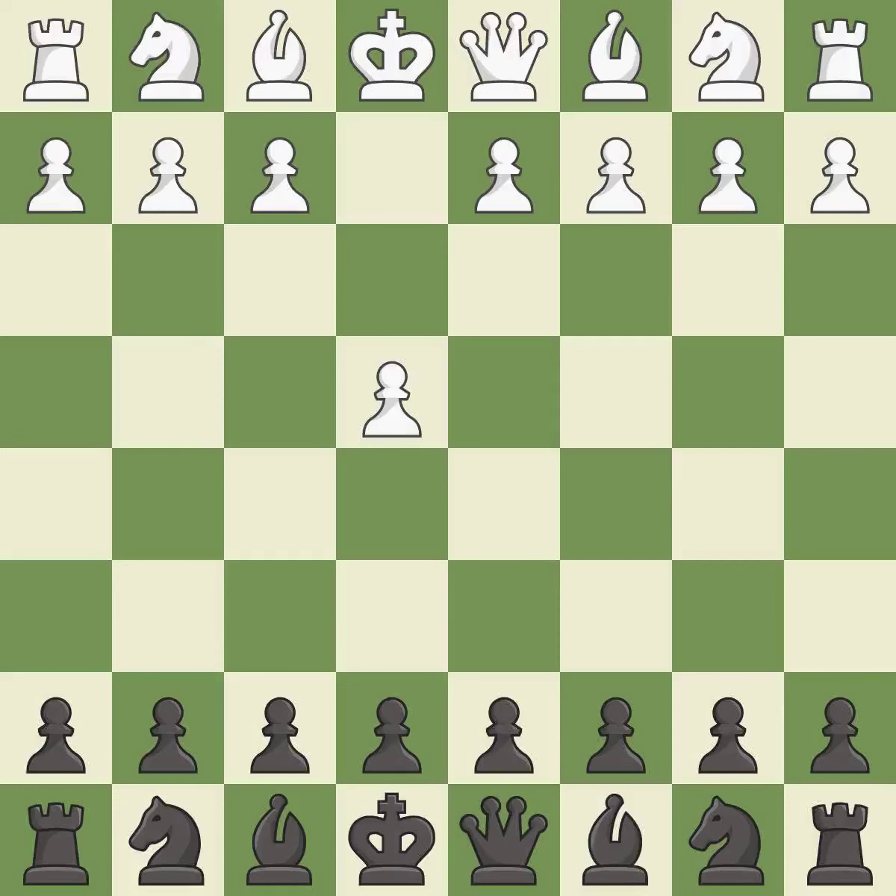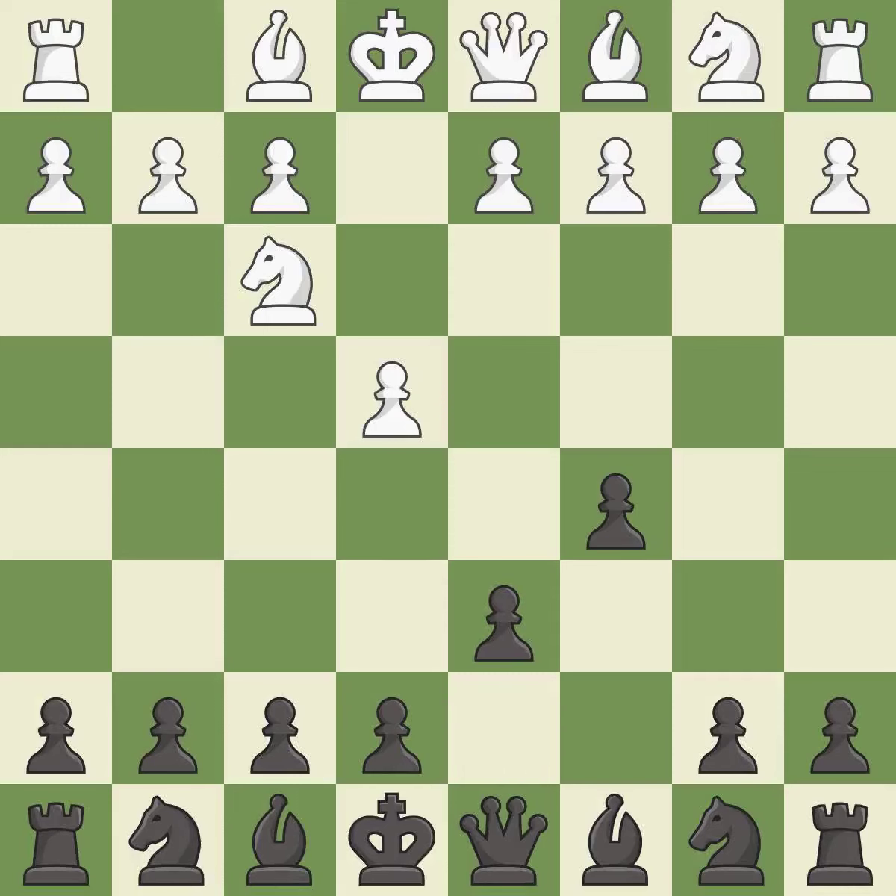Opening with the king's pawn controls the center and opens up the light-squared bishop and queen, often leading to sharp games. The Sicilian defense controls the d4 square with the c-pawn. Nf3 develops the knight toward the center to prepare for a d4 pawn push, where the knight will recapture if black captures on d4. D4 offers to trade the d-pawn for the c-pawn, giving up a center pawn for more active pieces.